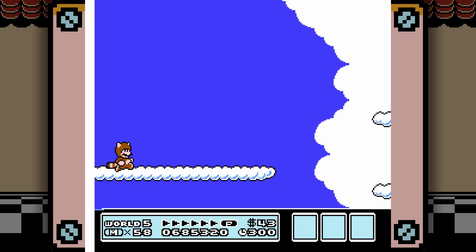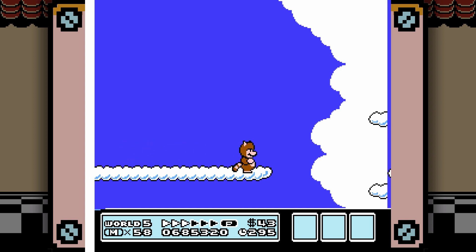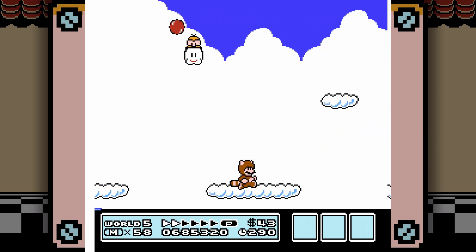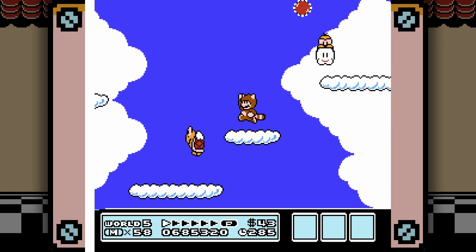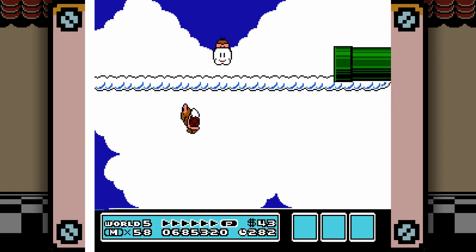Alright, 5-8. This is just a massive running simulator. Run fast, but be careful about the small platforms — Lakitu's here trying to throw Spinies at you. If anything, let him get ahead of you when he's actively tracking onto you like that, so you don't end up running face first into a Spiny.